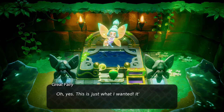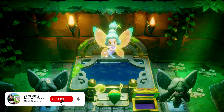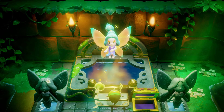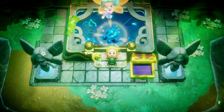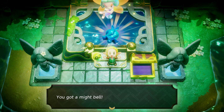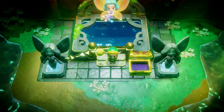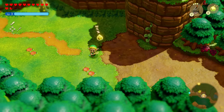In The Legend of Zelda: Echoes of Wisdom, there's a Great Fairy fountain that will give you upgrades in exchange for money, expanding your accessory slots. You start with one accessory slot but can get up to five. We're also going to cover where to get all the fairy bottles. It's going to be a lengthy video — if you enjoy it, leave a like and subscribe.